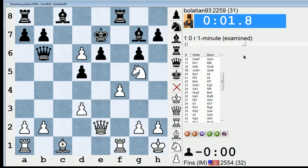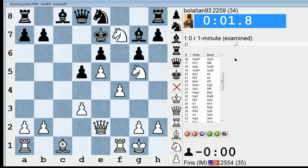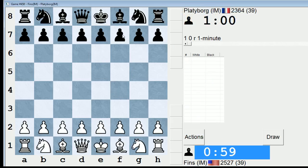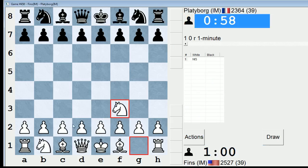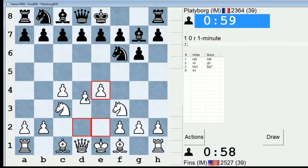In that position, Knight G takes F7 was much better, and then take the rook on H8. Somehow I was under the impression that Knight G takes F7 worked for me, but maybe not. So I'm down to 25-27 after that game.